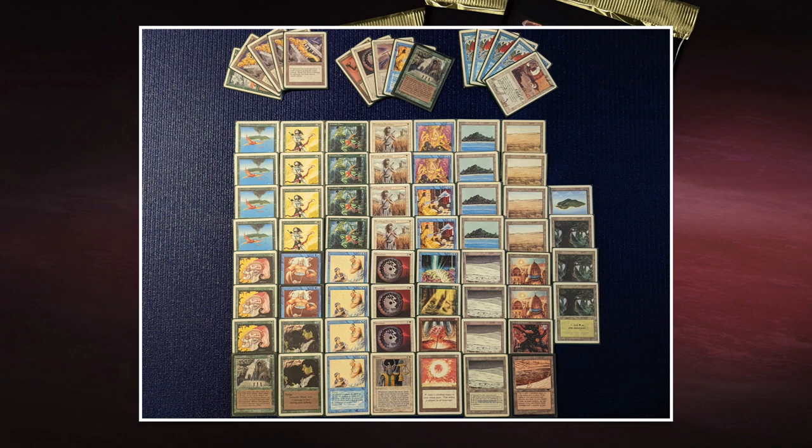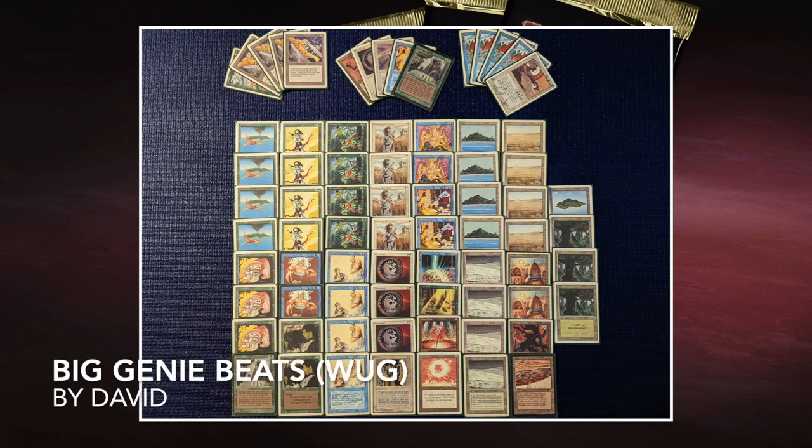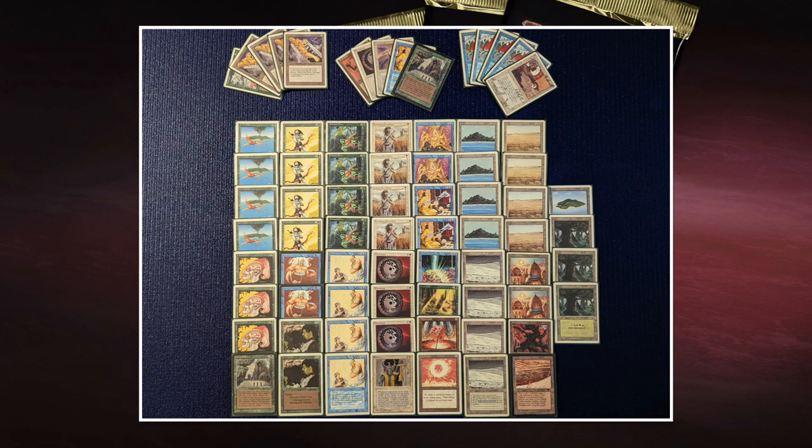The deck also runs the standard white package: Swords to Plowshares, Disenchant, and Balance. The Swords cannot target Black Knight, so there could be openings for Matt. This looks like a really strong, solid creature-heavy deck. The opponent today is playing Mono Black, which can go fast, but with all the ramp — Llanowar Elves and Birds of Paradise — David's deck can also go very quickly. Terrors will be quite good for the Mono Black player, so let's take a look at Matt's deck.